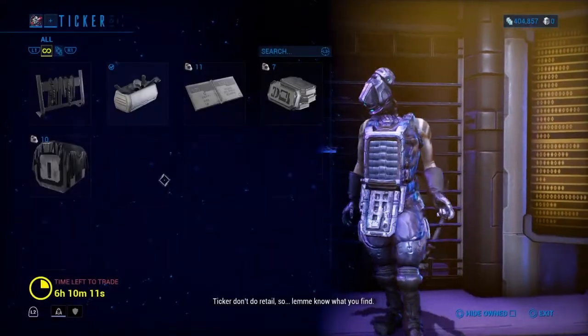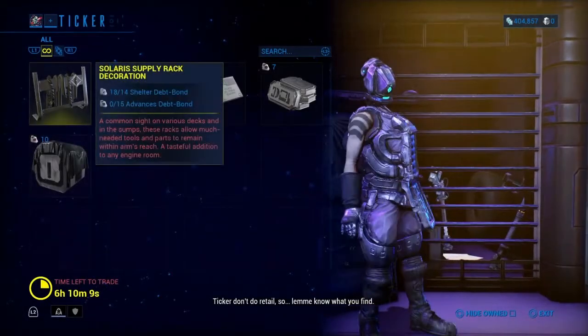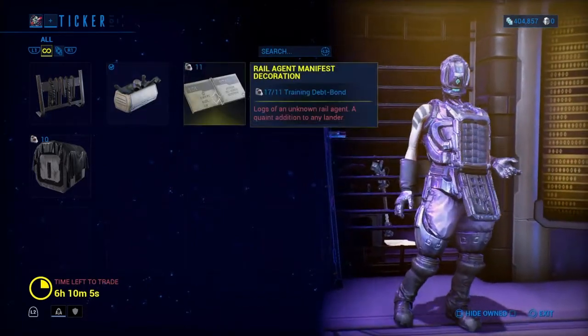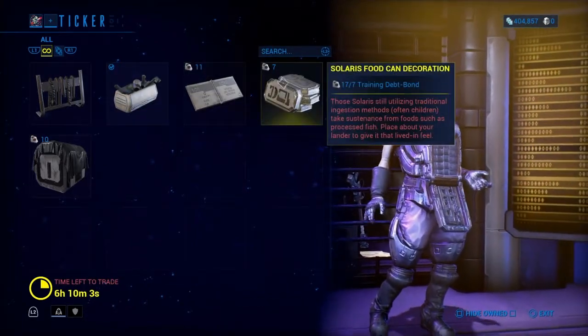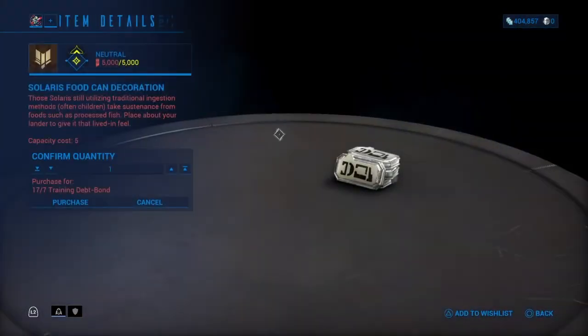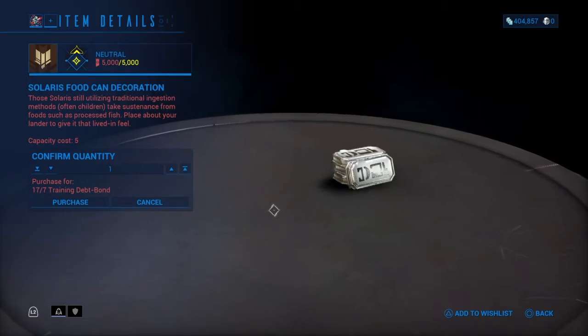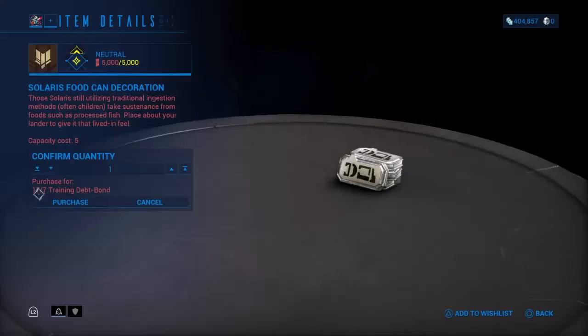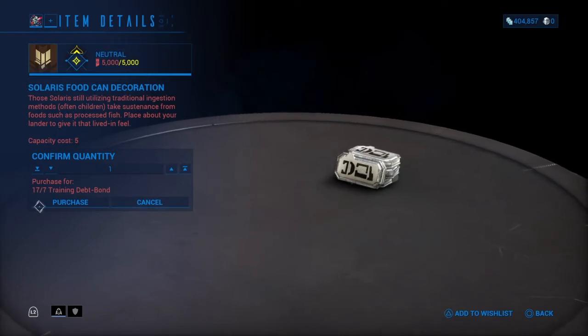Ticker doesn't do retail. This time around his stuff had changed, just like I said it would. He had a toolbox, a tool rack, and some food cans that look like sardine packs. So I went for those this time. Some of this is sped up just so that it doesn't take as long. Since I had enough for two, that's how many I bought.